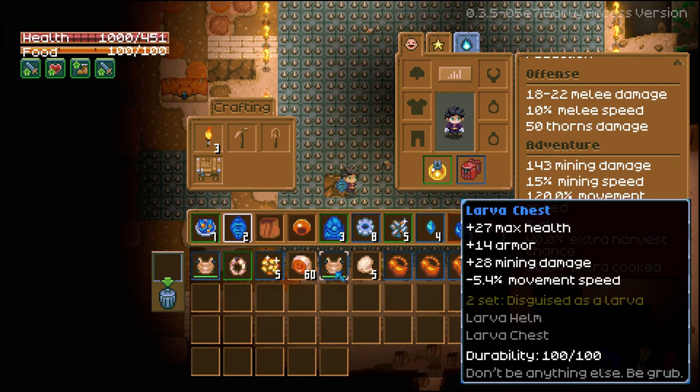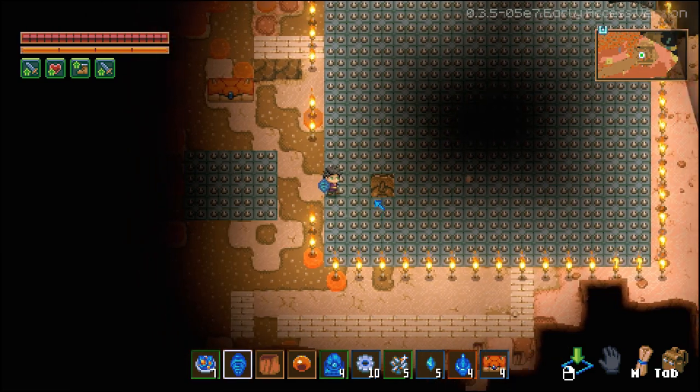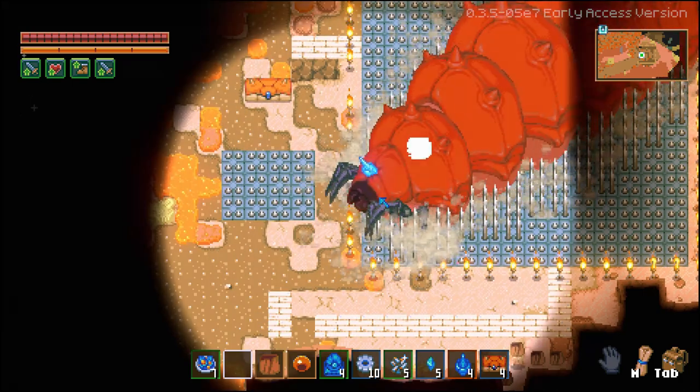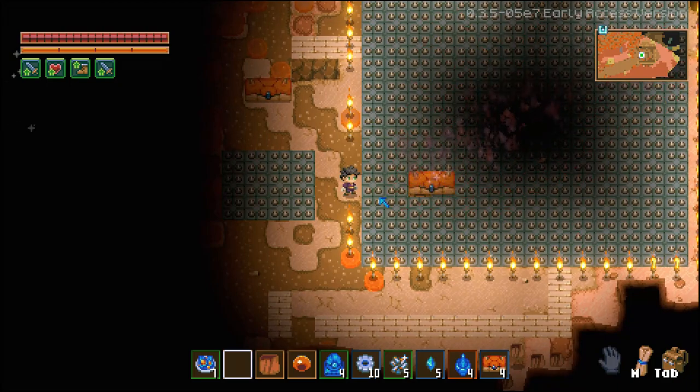And just like that we've gained a lava chest. Just need the ring. One more go guys. It is the luck of the draw, but this is just to show you that within a handful of attempts you can get it, and it's a lot quicker than going around fighting those pain in the ass grubs.